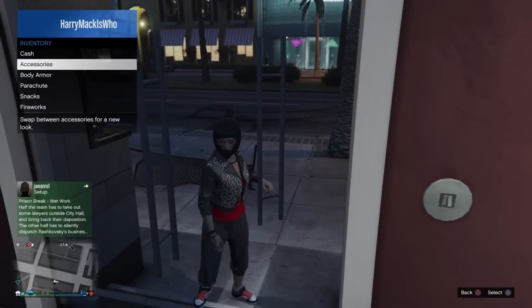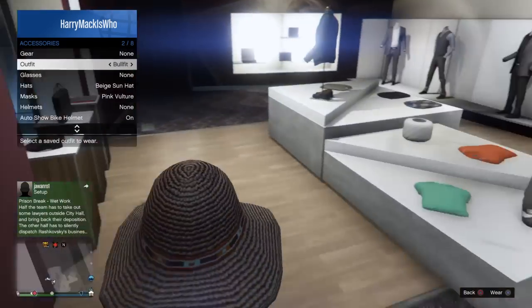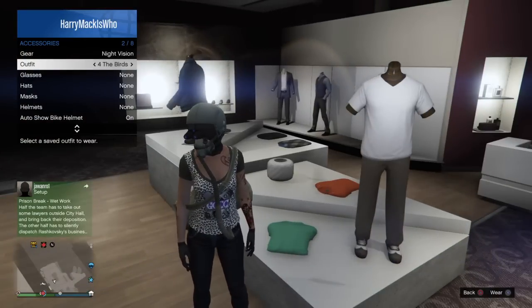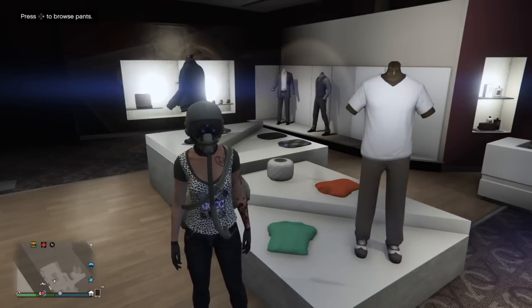Let me show you real quick on my other outfits. I've got the crew emblem on this one too, which is a t-shirt with the crew emblem. So those are also going to do something different, but they won't be invisible. So next step is the male character.